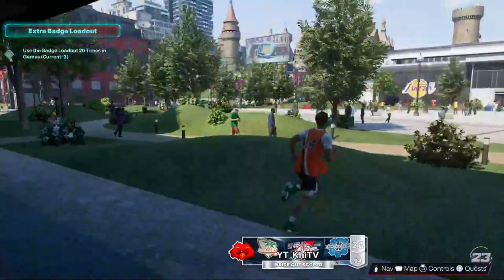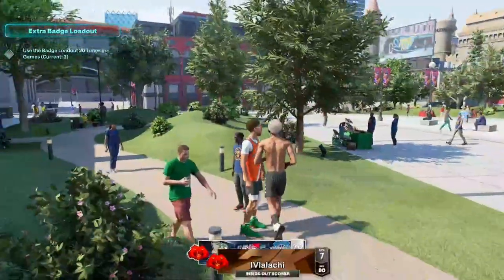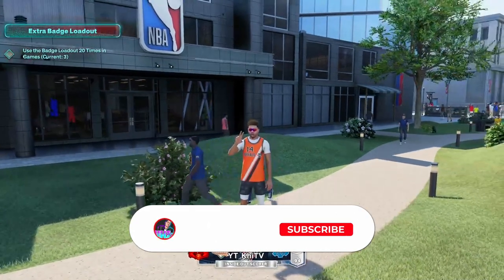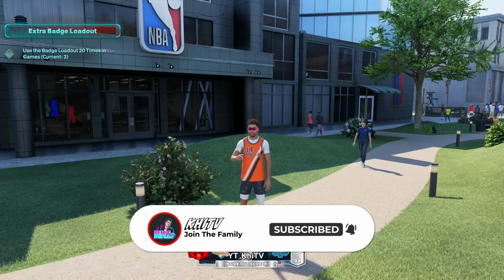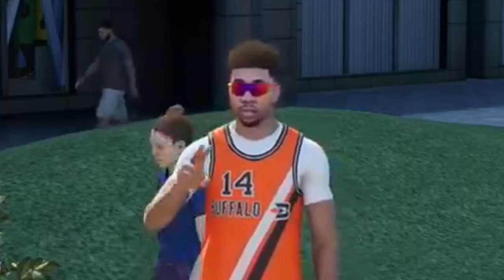Then you can go into the park looking nice and swaggy throughout the city. You can see the drip — we got the nice orange custom jersey on with the green and orange sixes, and we got the shades on of course. I hope this video was helpful. If it was, be sure to like and subscribe to the channel. As always, be sure to stay safe out here and I will catch you guys in the next one, peace.